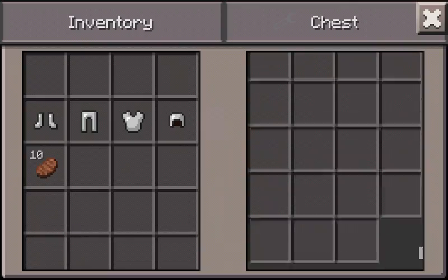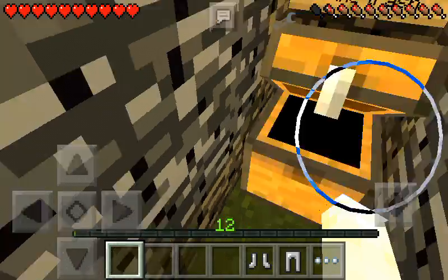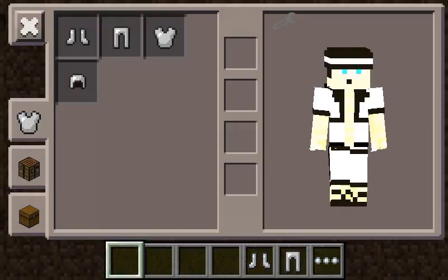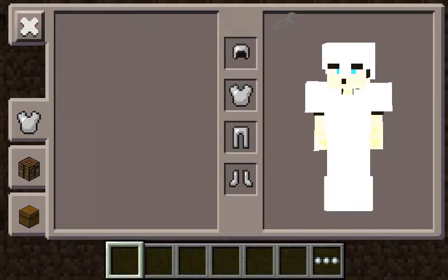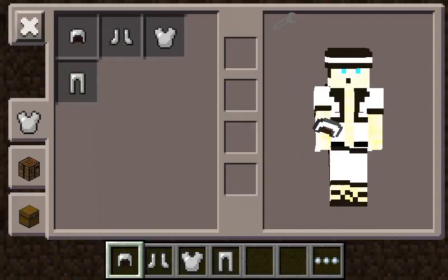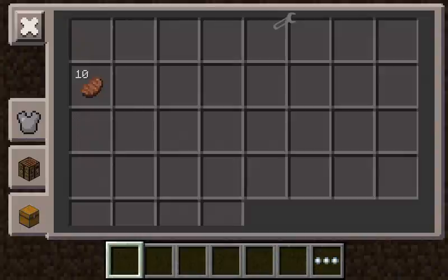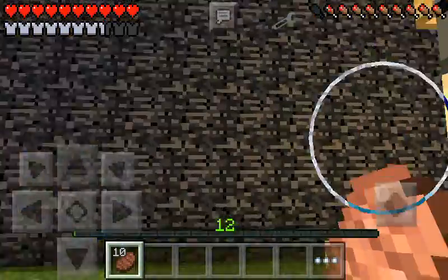Let's go ahead and wait — let me check. That's dope. Alright, let's go ahead and put on all this. Whoa — my character looks pure white, man. That is clean. Oh my god, that looks awesome. But that's just a texture pack.